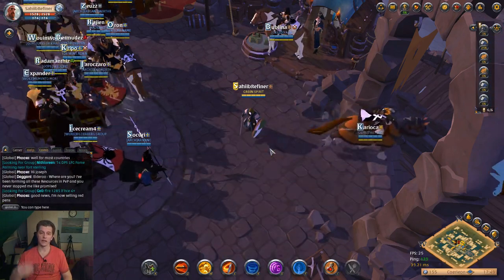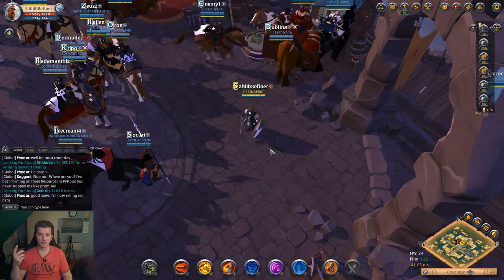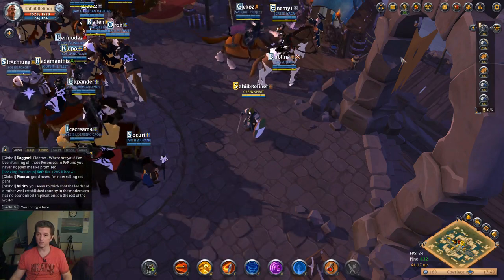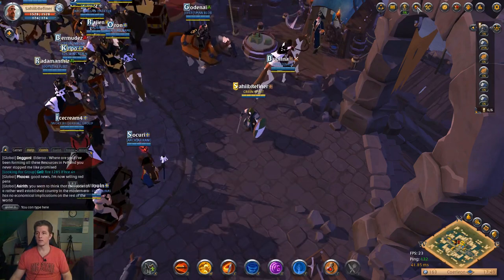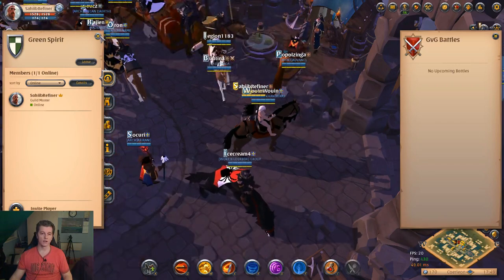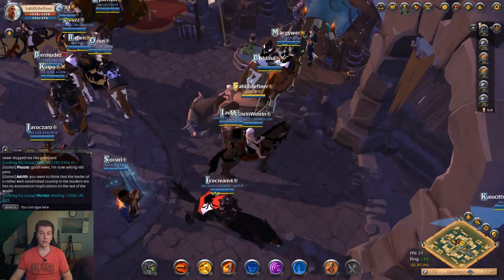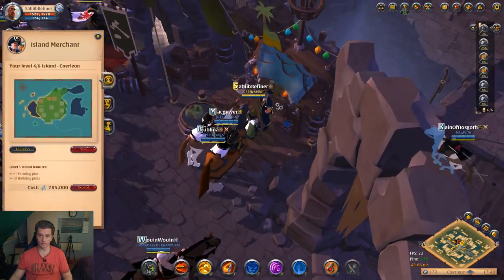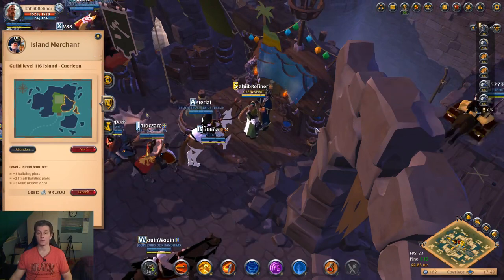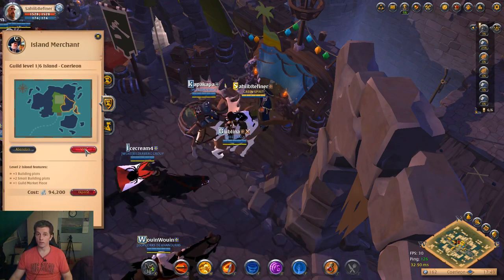If you have an account you can create three characters. If you leave one character out and make a guild, and if you have a guild then you can buy a guild island.